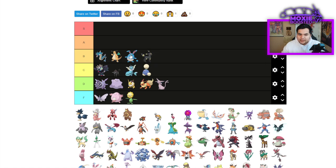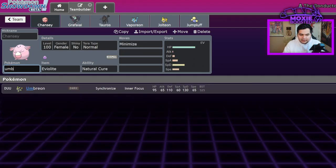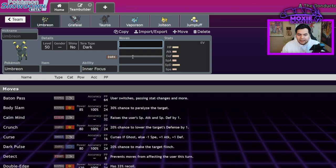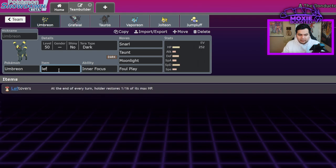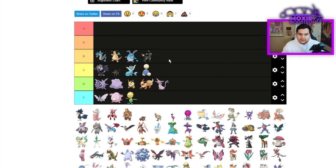Umbreon, however, is going to B tier. As the years have gone on, Umbreon has only become more and more popular due to the ability Inner Focus comboed with Snarl, Taunt, Moonlight, and Foul Play. That's always going to be a phenomenal set — you can't tell me otherwise. Along with Leftovers, it becomes extremely annoying to deal with. Instant B tier.